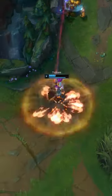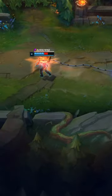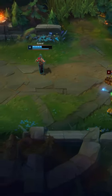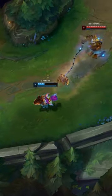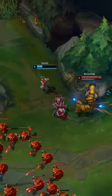Did you know you can break Blitzcrank's pool and other similar abilities using something called input buffering? Input buffering allows you to set up an ability to cast after other abilities have occurred. Using Tristana for example, you can input buffer your leap to cast such that it interrupts Blitzcrank's pool. The same effect can be achieved using Ezreal's blink.